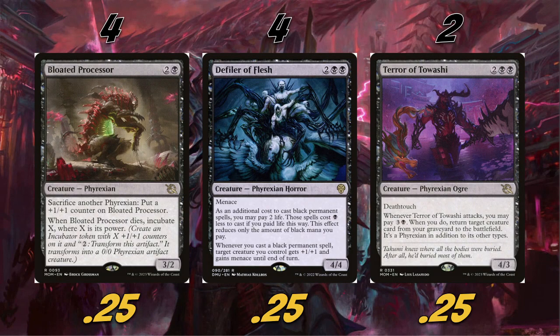Our four-drops: we're playing four Defiler of Flesh — probably one of the defilers that no one really knows about because it doesn't see a lot of play, but in this deck it's very strong. It's a 4/4 for four with menace. It has the defiler text where any black permanent we play, we can pay two life instead of one of the black pips. Whenever you cast a black permanent spell, target creature you control gets +1/+1 and gains menace until end of turn. That works really well with Bloated Processor to make it big.